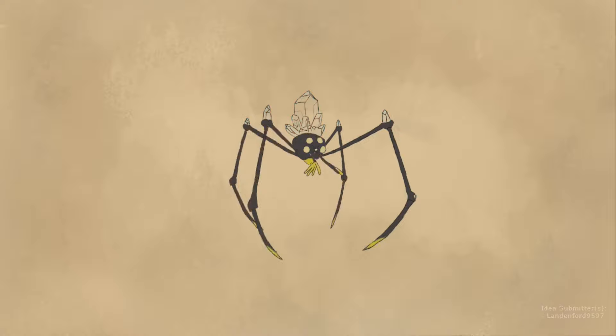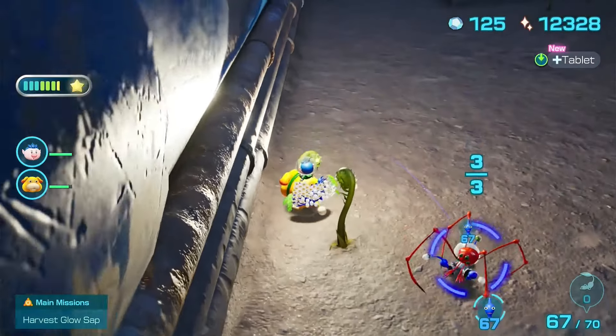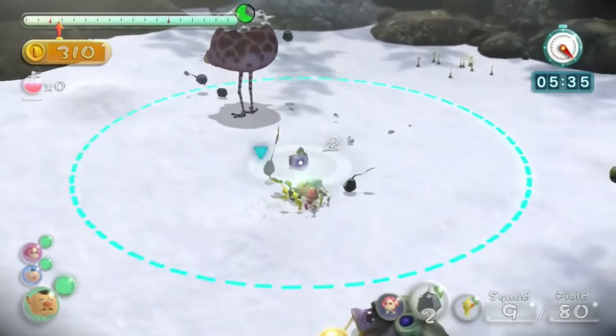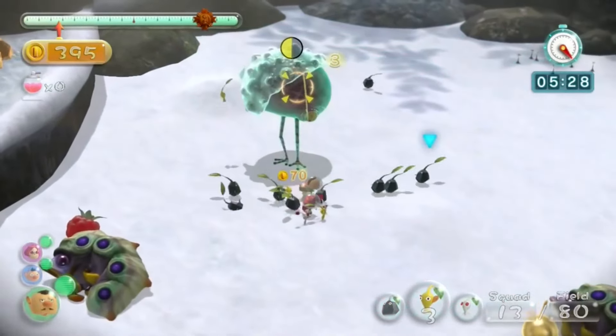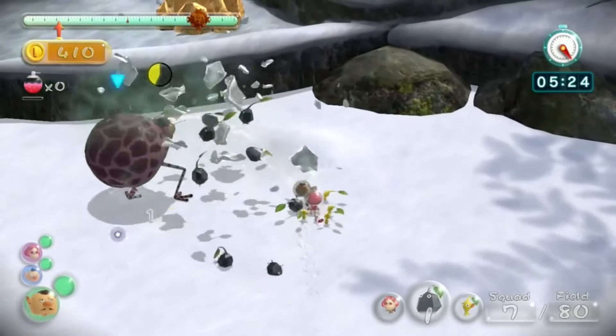Speaking of Dweevils, that brings up the Crystallized Dweevil. This enemy is like standard Dweevils — annoying — but with one thing added to make it worse. When it picks up an object, it can form crystals around it, meaning you have to break the crystal to retrieve whatever it stole from you. Its method of attacking is also different since it attempts to crush Pikmin rather than using an elemental power. This Dweevil is also aggressive right off the bat, so if you walk past it while it's hiding pretending to be a crystal, you might be in for a nasty surprise.